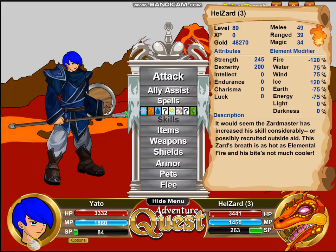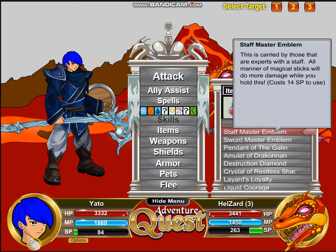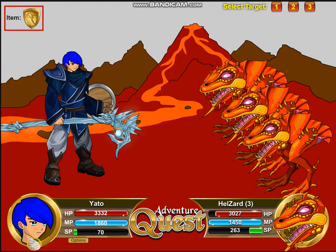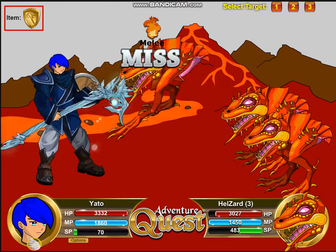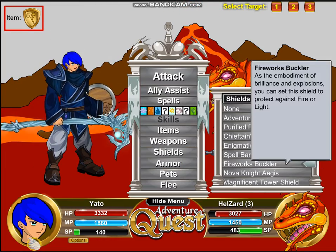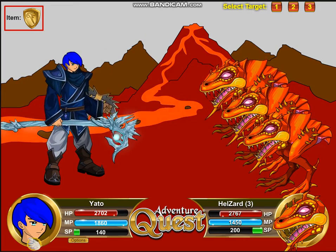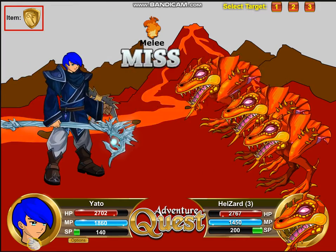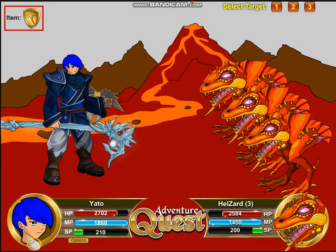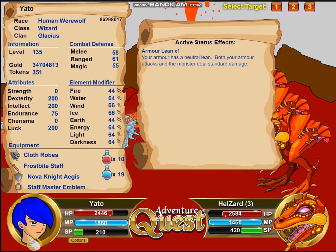This one is weak to ice so you can also use that. That's not part of the armor. As you can see this armor has the same attack as another specific armor, and if I'm not wrong that's the only attack it has.